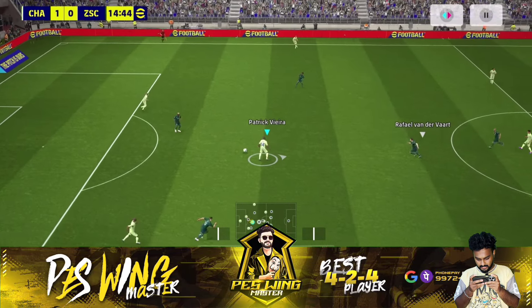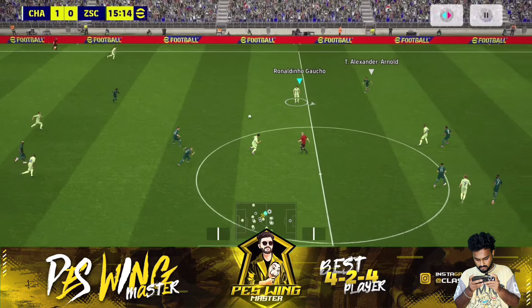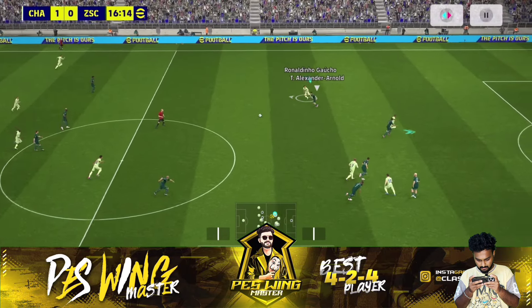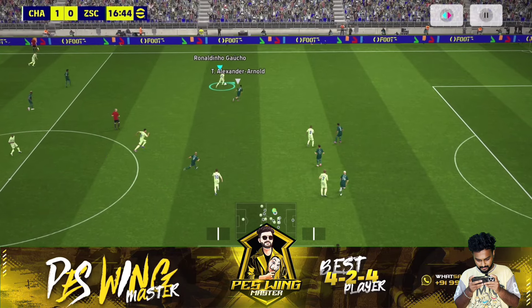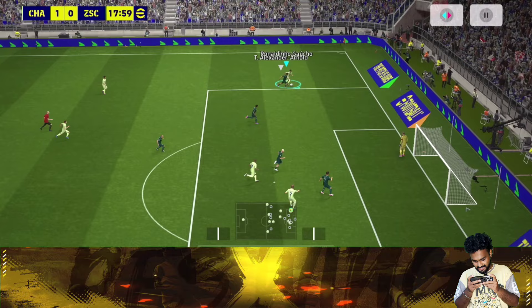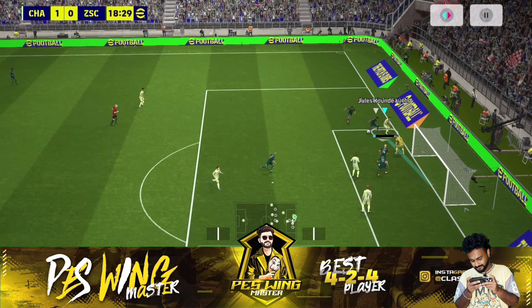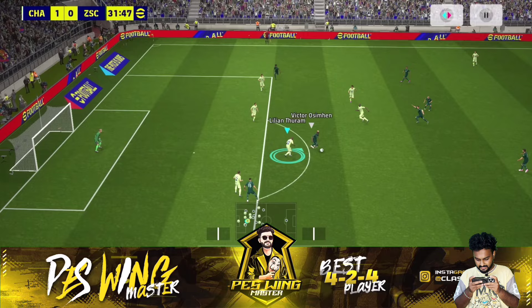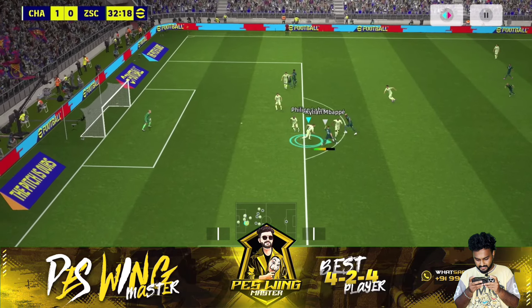Canavero. Good one. Back to Vieira. Let's see how we can make this particular attack. Gaucho this time - hold. Brilliant from Gaucho. Gaucho is like a crazy master dribbler. Look at this pass from Delhi. Come on, Gaucho. I'm loving the attack I'm doing with Arteta. It doesn't feel like I'm doing an LBC attack for sure.